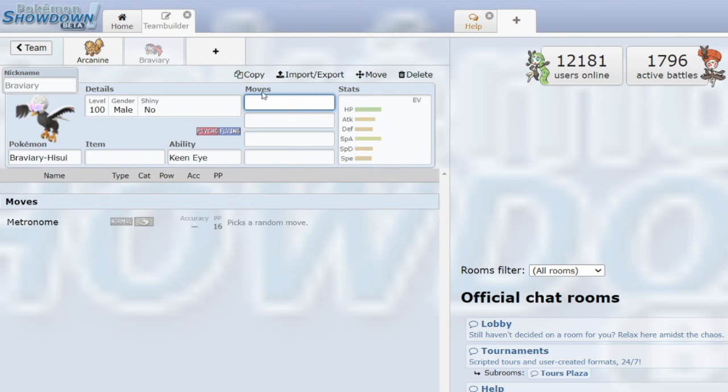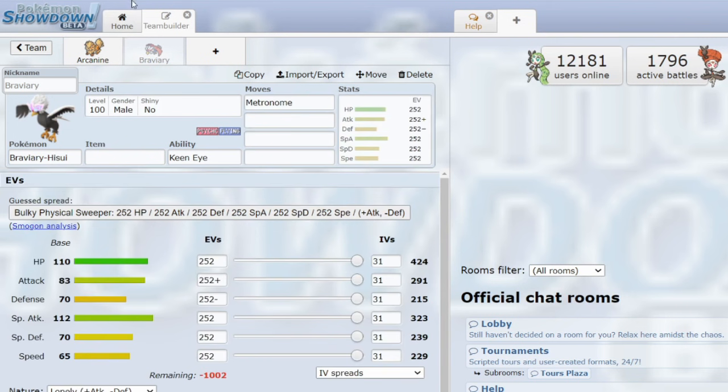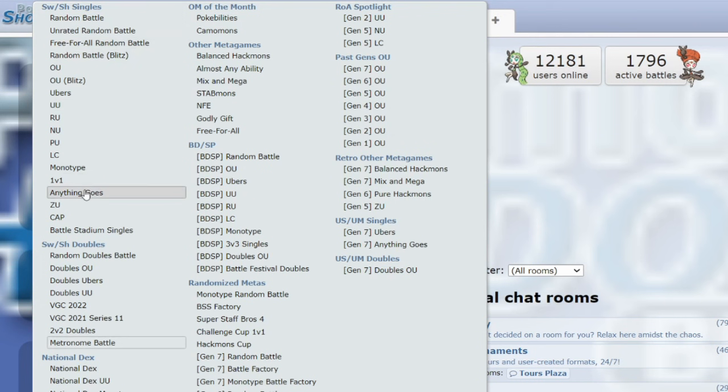So Braviary, Arcanine — they're all there, but you can only use Metronome. If you want to use these Pokemon, you have to go to the ladder and go to Metronome Battles down here in Sword and Shield Doubles.